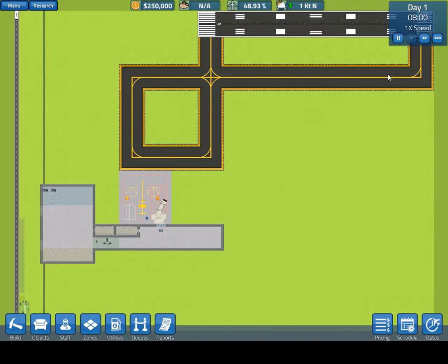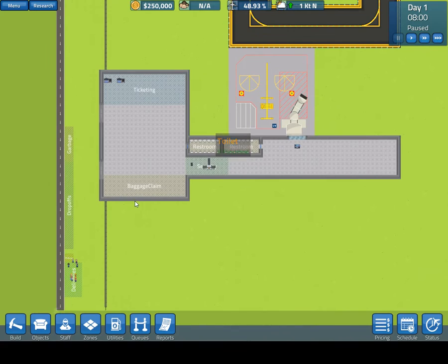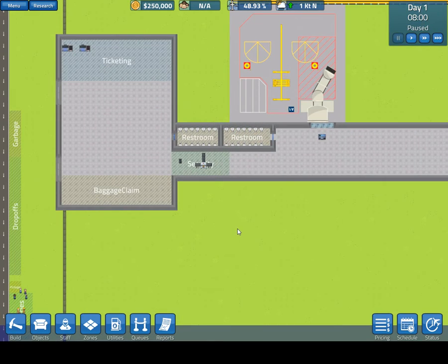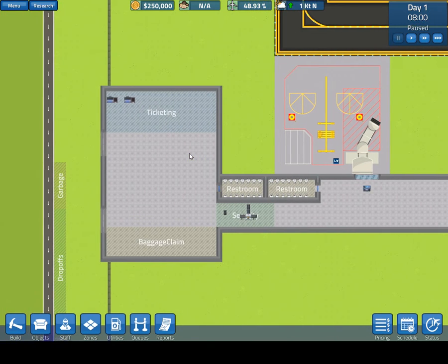Let's start a new game and pause. When you start a new game you basically have the facilities you need to get an airport running: your runway, your taxiways, your airplane gate, your pickup and drop-off zones, ticketing, baggage claim, security, and restrooms. These zones are set up now but they're not necessarily in the best places — we'll ignore that for now and look at how each zone functions.